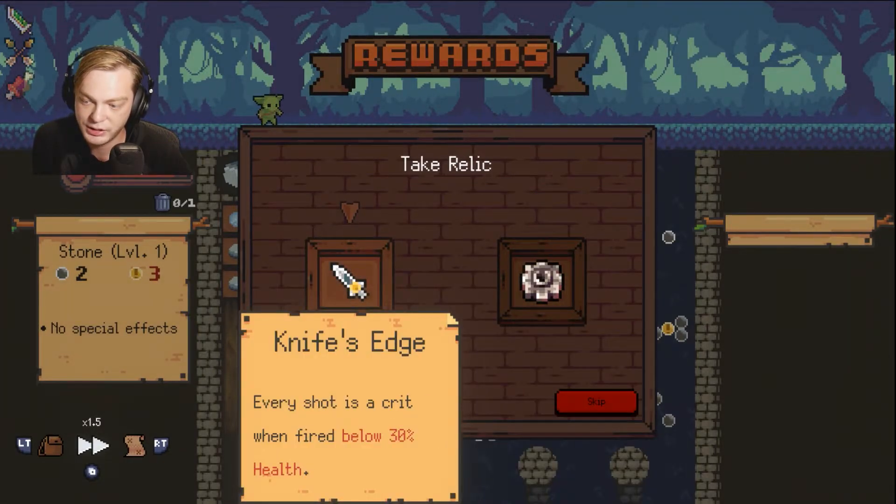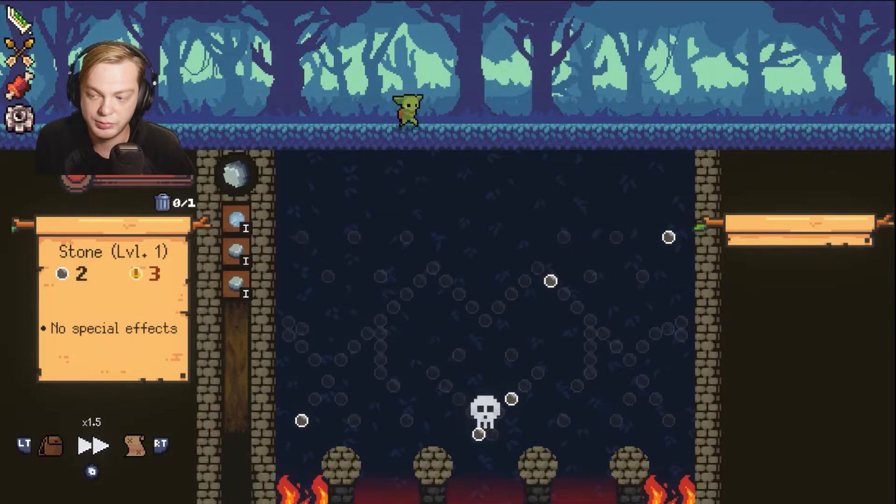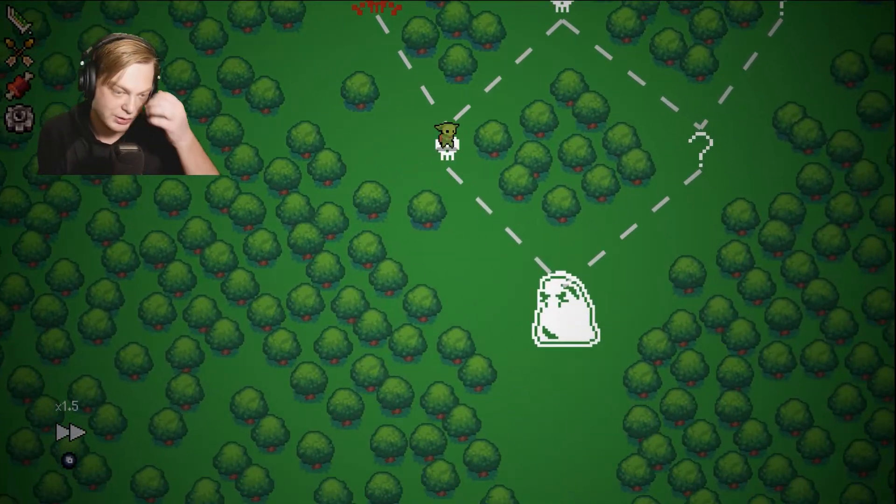Oh my god, I needed that reload. Every shot is a crit when firing below 30% health. Both of these are really good relics, but you have to play super dangerously for that one. But with the ice orb, if I can do that that's gonna be really good. Previously Thrown Orbs Bombs is probably one of the best relics in the game, so I'm going to take that one.